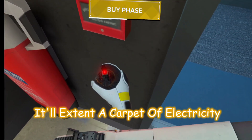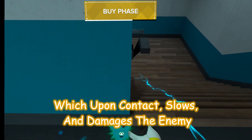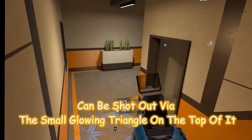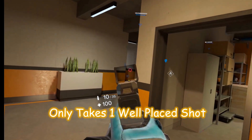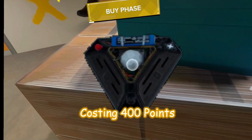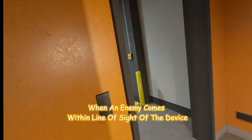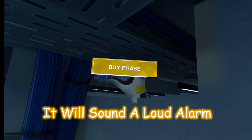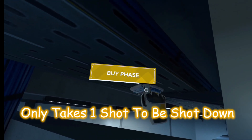The static field emitter, costing 200 points, can be activated with the trigger then thrown or dropped onto an area. It'll extend a carpet of electricity which upon contact slows and damages the enemy. It can also block off access to areas — use wisely. It can be shot out via the small glowing triangle on top of it, only takes one well-placed shot. The proximity sensor, costing 400 points, can be activated with the trigger then placed on any surface. When an enemy comes within line of sight, it will sound a loud alarm alerting your team — only takes one shot to be shot down.